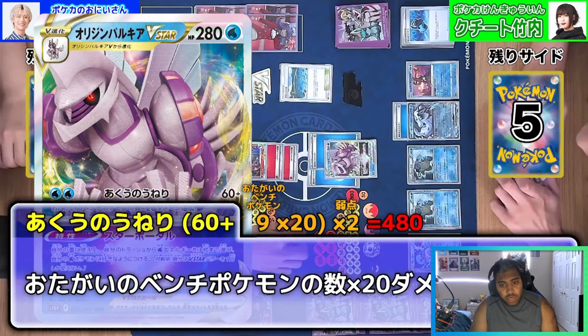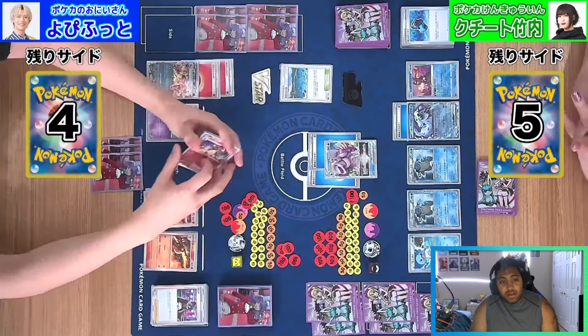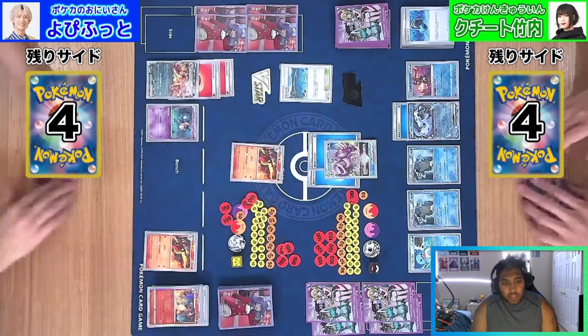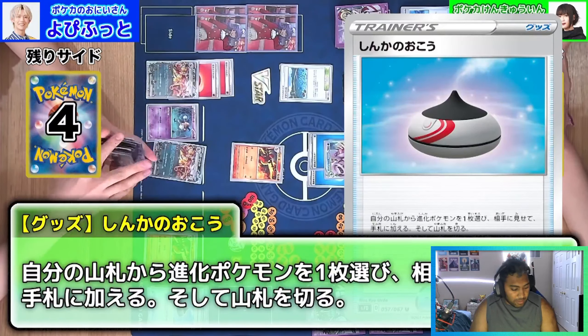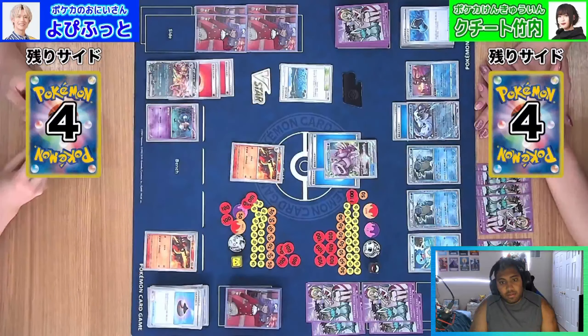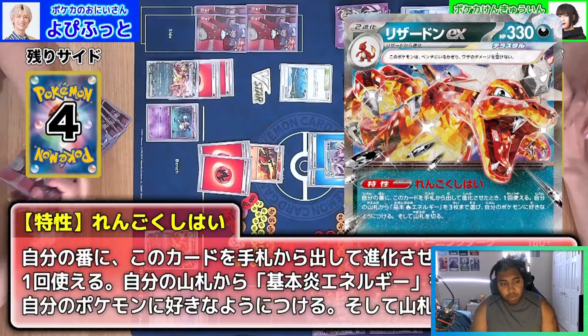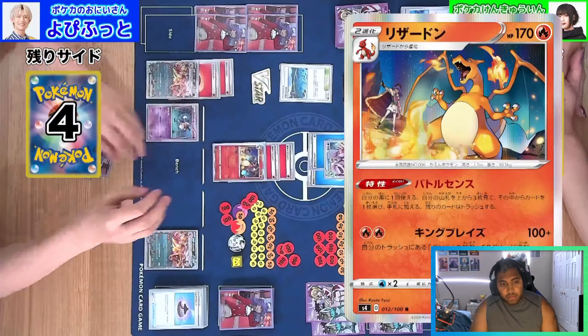We're going to see 480 damage, taking one prize though, which is not really ideal. Charizard now swinging for 270, but we want to go into another Leonzard with a Choice Belt or something of that nature. Probably Charizard EX coming through again. We're going to see the evolve, the accelerate — three energy from the deck, pretty good ability. There are only two energies in the deck, it looks like. Leonzard coming through again, just looking for the last Leon.